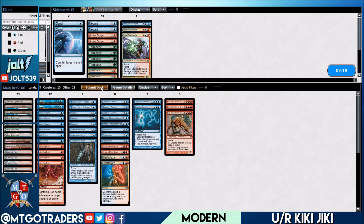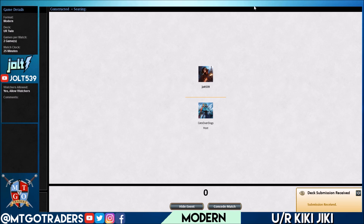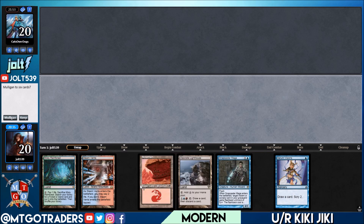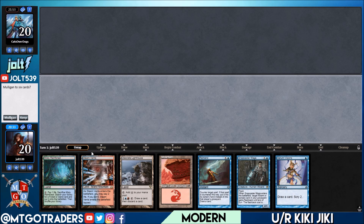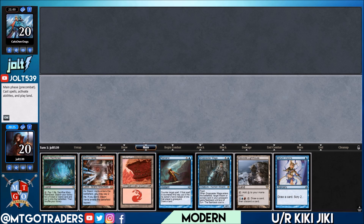Let's ship this over to game two. We'd love to play first — yes indeed. As far as our opening hand: Mountains, Steam Vents, Snapcaster, Serum Visions. We don't really have any of our combo pieces, but we'll be able to draw into them off Remand and Serum Visions. We're going to keep — it's not the best opening hand but we can shock in the Steam Vents and get going.